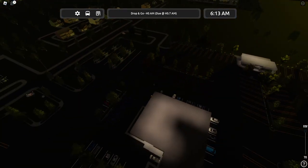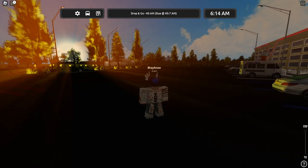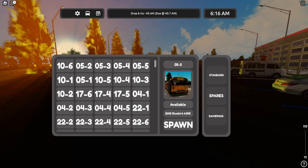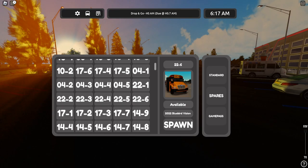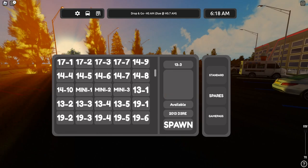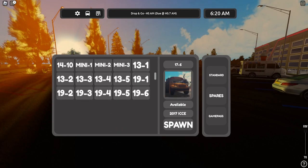Just by looking at the curbs and the detail on the road, I'm already excited. So let's go ahead and open the bus spawner here. They've got a few different bus models: your FE, your A3RE, your FS65, your Bluebird Vision — fairly new one too — your C2, your EFX, your D3RE, your Minotaur, and I think that's all of them. They've also got a CE.